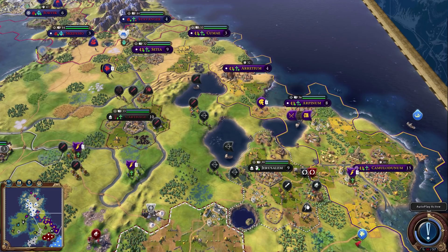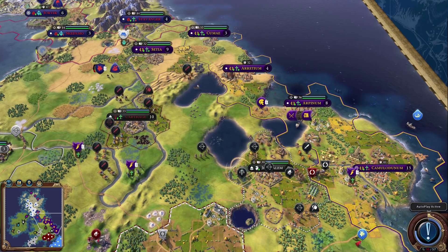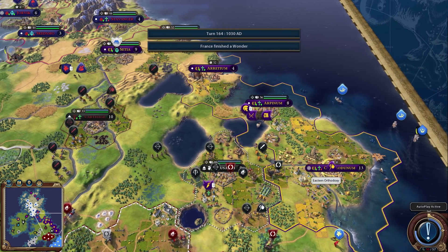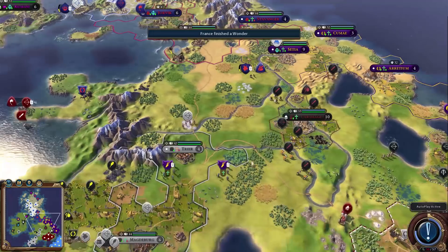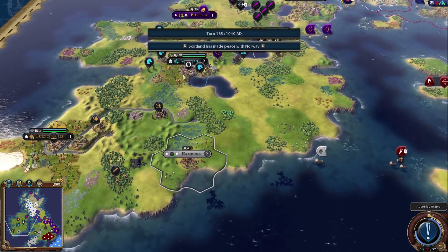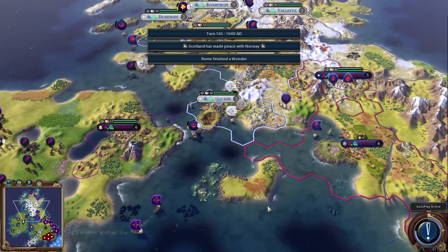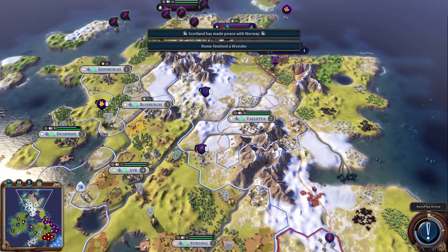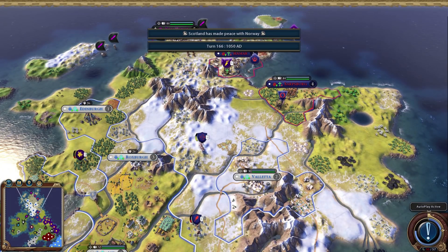I think Rome's lead has to do with their monuments — being able to instantly get monuments allows their territory to expand so much. That means our Rome playthrough kind of struggled because on a TSL map we didn't get the true benefit of Rome eating up territory quickly since we were limited on our island. France finished another wonder and Rome is now over in Ireland. Scotland made peace with Norway — again.